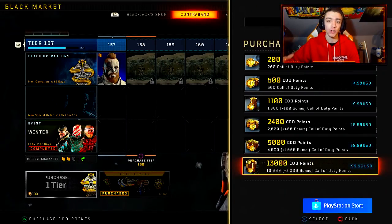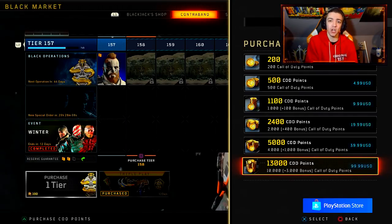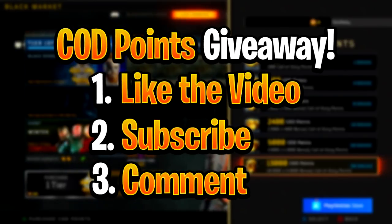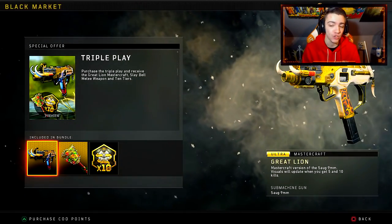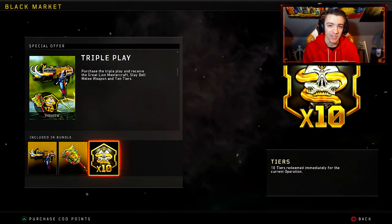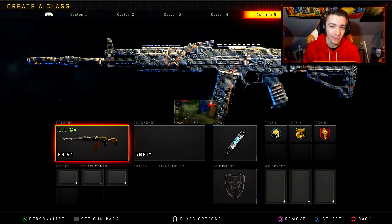A lot of people have been saying it's better than Dark Matter, and from the looks of it right here it honestly looks like a really nice camo, so I'm excited to unlock it today. We also have a lot of cool bundles and special orders right now in Black Ops 4. If you guys want the hook up, all you have to do is drop a like on the video, subscribe to the channel, and let me know in the comment section what console you guys play on. Currently we have the triple play bundle in the black market — you get the Great Lion Sog 9mm, the Slaybell DLC weapon, and 10 tiers for your operation.